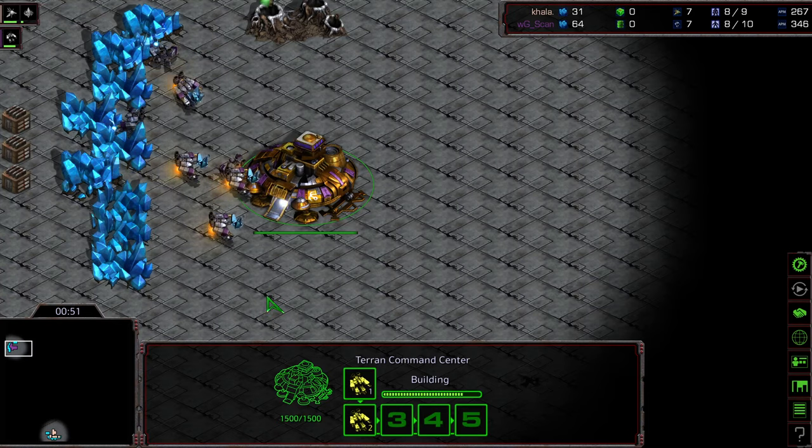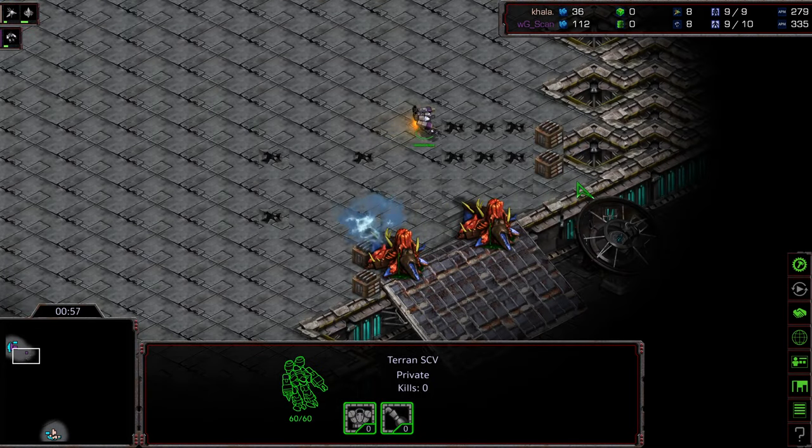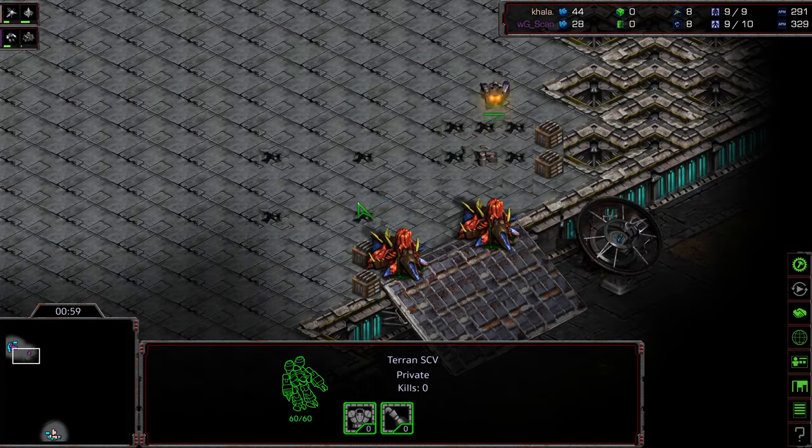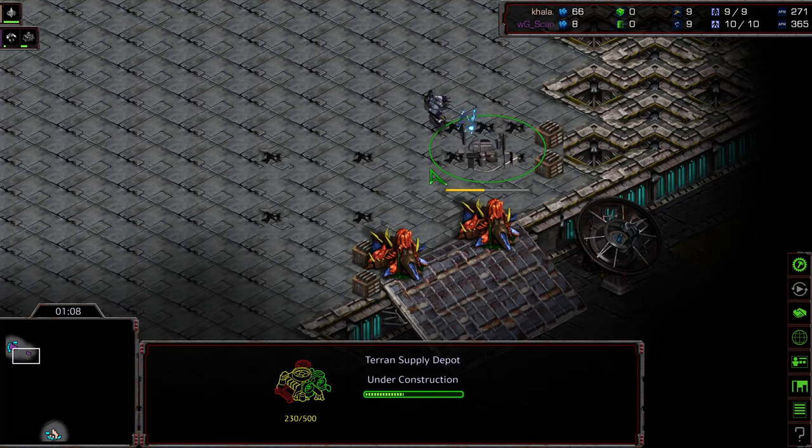My supposition is that in every single match, because of the architecture here, we're going to see straight-up carrier play. I wonder why they have that hallucinated mineral right there — curious what the function is. Is it just to be fancy, like 'we can have hallucinated minerals on this map'? Maybe I can hear from the map creator at some point.